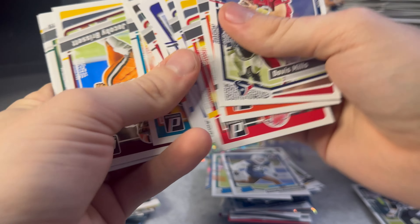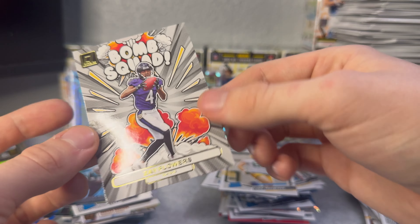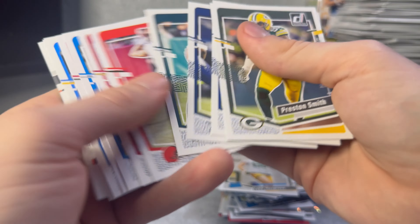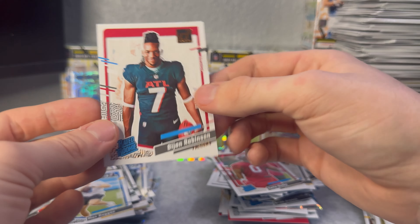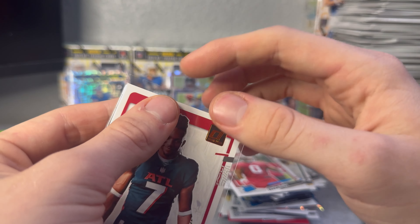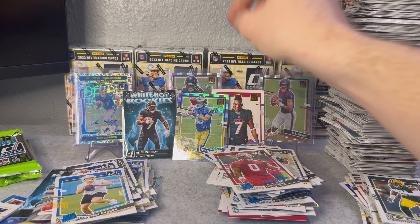Looks like we just got a Bomb Squad in the back of this one. Will McDonald, Luke Musgrave, Zay Flowers on the Bomb Squad - I saw they make those numbered but haven't pulled one yet. My luck with Panini's looking rough. Yaya Diaba, Max Dugan, Bijan Robinson on the canvas - PC right there. Not a bad PC day.